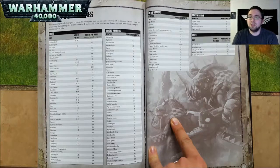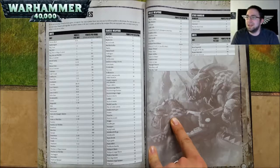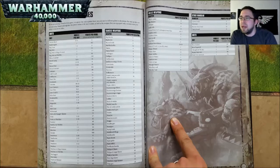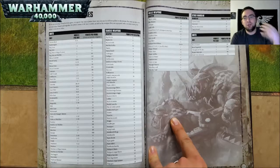None of those include the cost of their wargear. However, the following units do include the cost of their wargear: Boss Snikrot is 69 points, Boss Zagstruk is 88 points, Ghazghkull Thraka is 215 points, Captain Badrukk is 84 points, and Maddok Grotsnik is 74 points. Those are the costs of all your units and named characters — keep in mind those named characters include the cost of their wargear and everybody else does not.